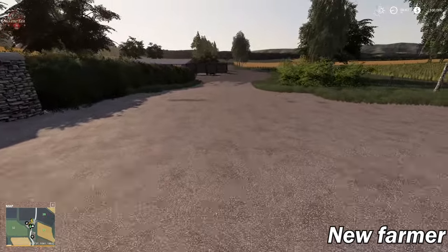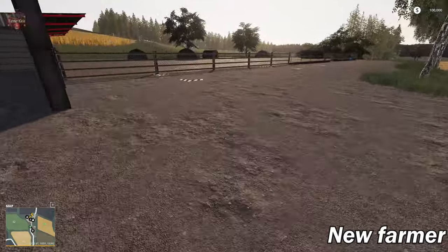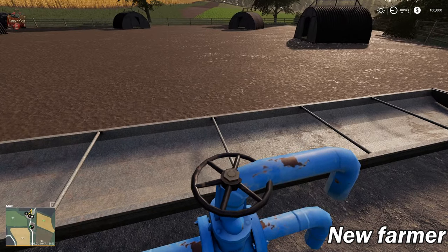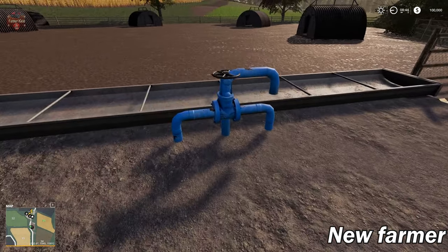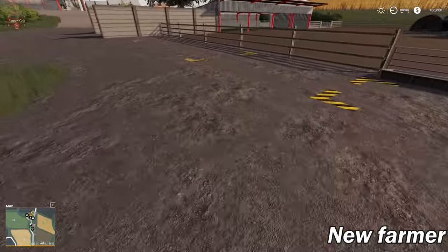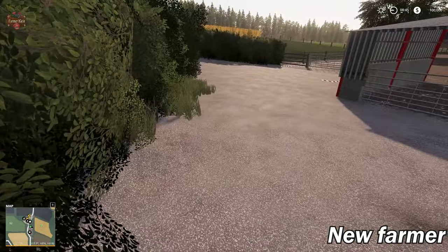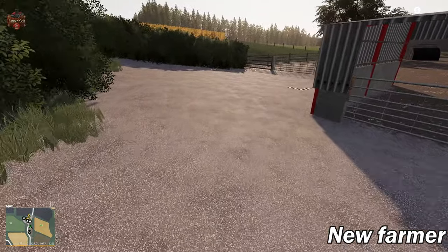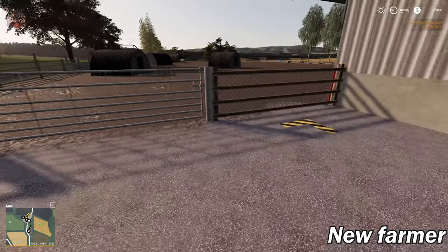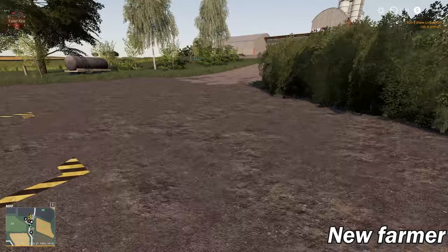Down here we have the pig area — it's a big area. We've got slurry and manure, a straw trigger, food trough, and water trough. We activated the animal pen extension to help identify where the water trough is and to check for custom water pipe support — a very popular feature with players. Around the corner we have our delivery trigger. Note that this has a hedge with collision, so getting backed in here will be a little difficult with a big trailer. There are 300 pigs in this particular area. All three gates work here at the pig farm.